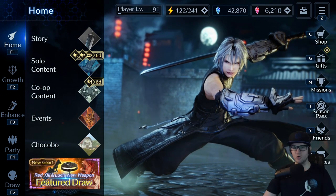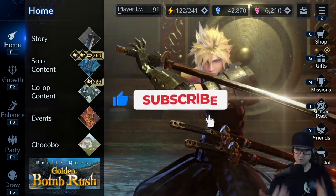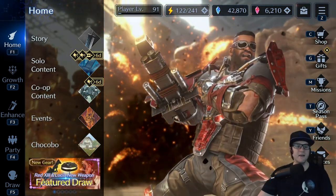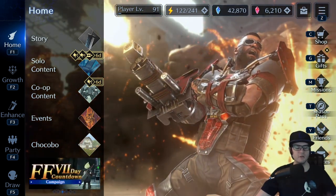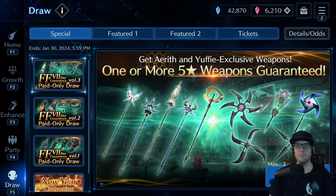Obviously there is a personal aspect to it. If you really like a piece of gear and you think it looks really cool, by all means go for it. Your enjoyment of the game should be first and foremost the most important thing. But if your goal is clearing content or having really good stuff, that's going to affect how you want to pull and what kind of banners you want to go for.